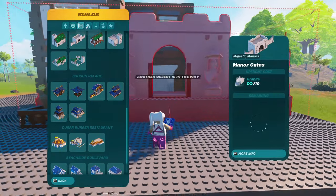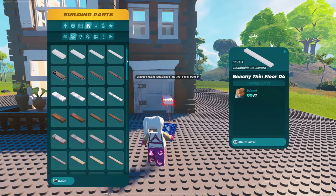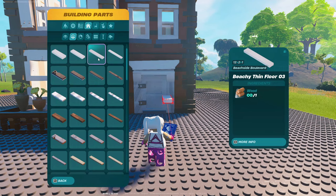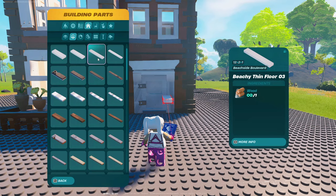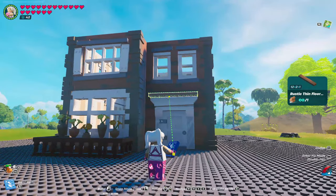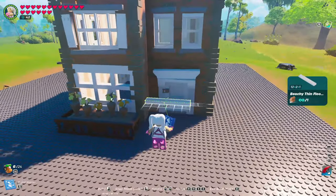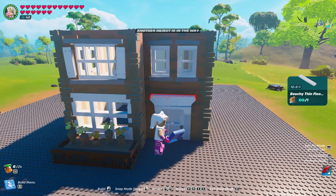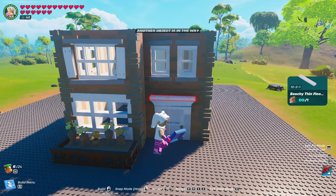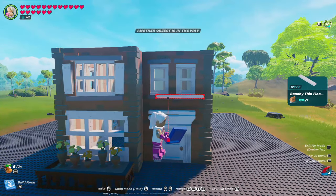Now I want a little ledge on top of the front awning here. I'm going to use these thin floorboards, but they are from the Beachside Boulevard Pack. So if you don't have that, I would suggest just using a wood shelf — it's going to look just as good. But since most of our accents are white here and I do have this Beachside Boulevard Pack, I'm going to be using it because I think it fits in really well. We'll just place that right there.